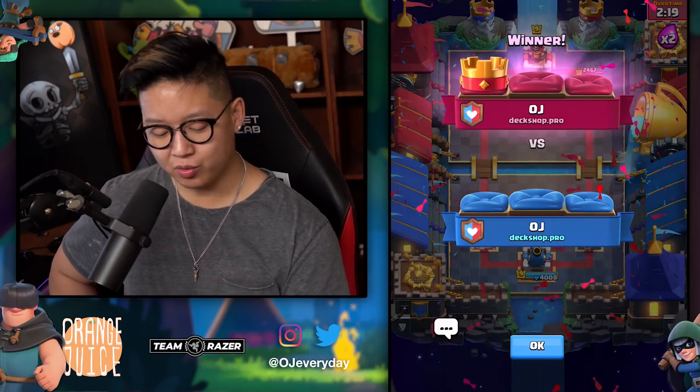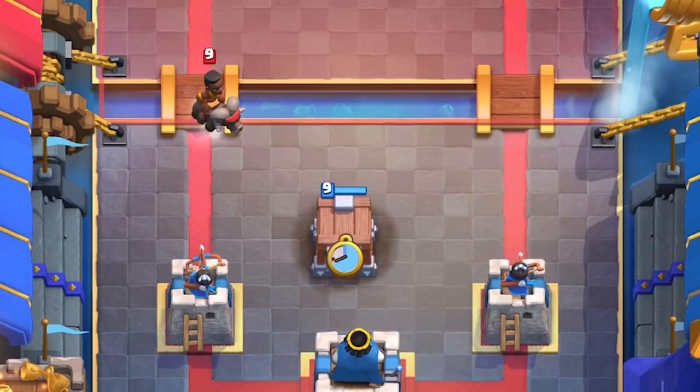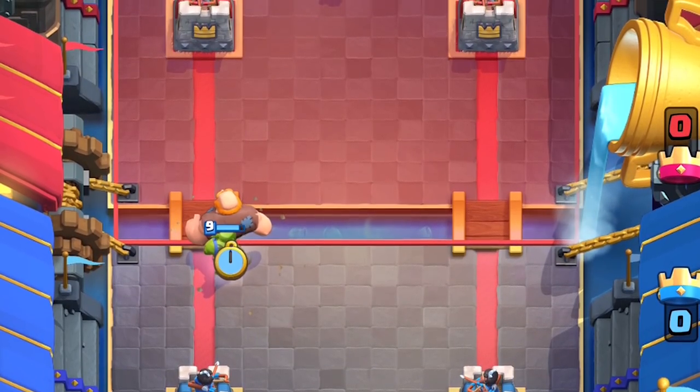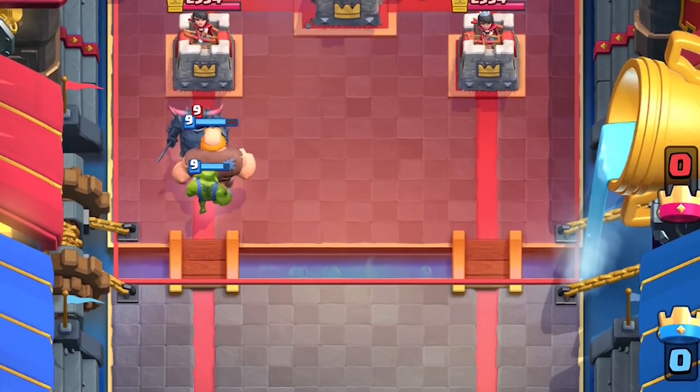As a defensive building, it doesn't really attack — all you can do is absorb the hits. You can kind of counter push with it. I feel like it's a really novel idea and it's kind of balanced. I don't feel threatened when I see it, but when I see it stop my Battle Ram, it's like — ugh, it's going to stop it. I could have put it one tile into the other lane as well. It does stop it. What if you counter-attack with that? I feel like it would be really good with Archers or something a bit cheaper.